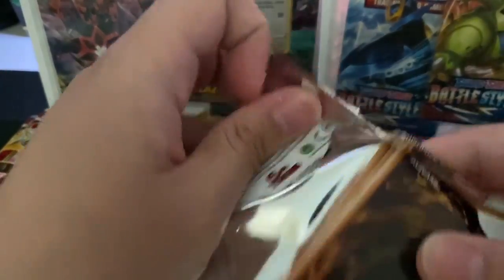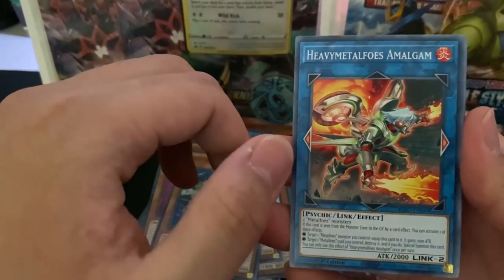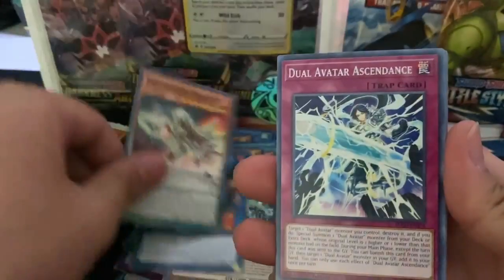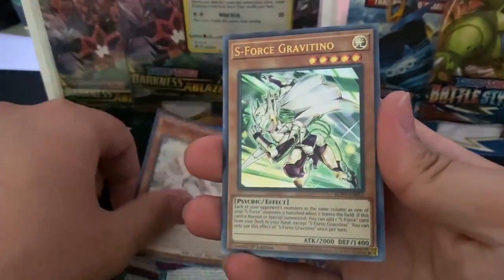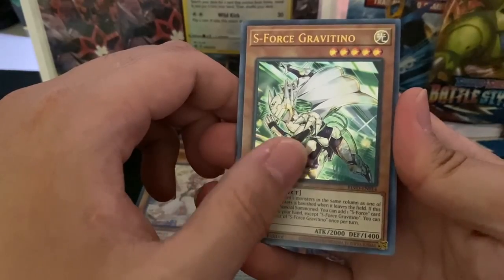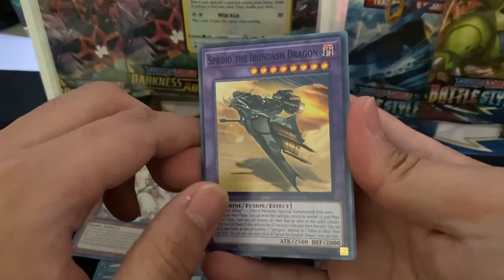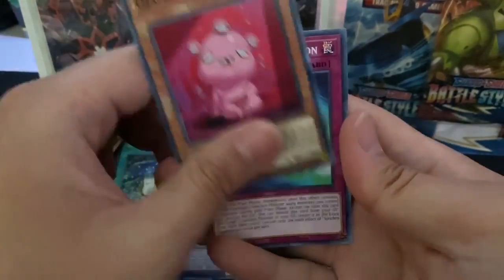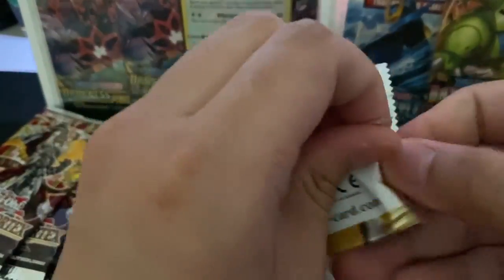I wonder how I get the Shiny Mirrors — I'm pretty sure those are really hard to pull guys. This is a Heavy Metal Foes Amalgam, Parametal Foes Melocaster, Dual Avatar Ascendance, Neroi Dream Mirror Disciple, and S-Force Gravatino which is a hollow. A Sprint the Iron Dash Dragon, Breath of Acclimation, Ojama Pink, and a Synchro Transmission.